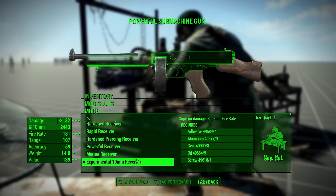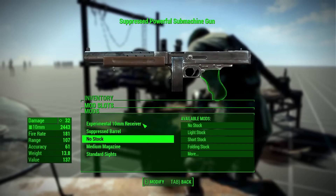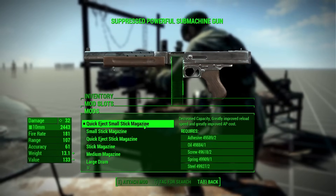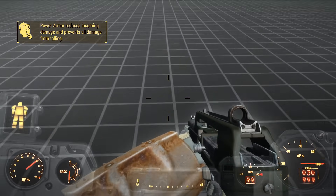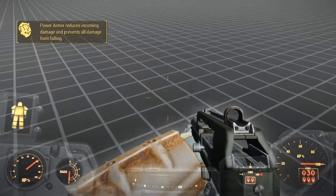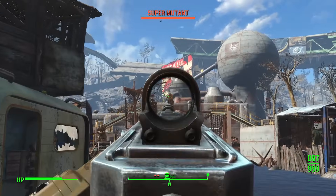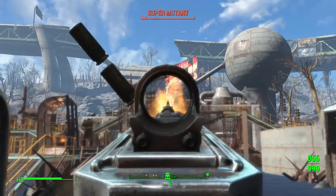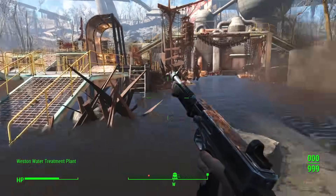The submachine gun is very interesting, with two receivers that convert the weapon into 10mm, four new barrels, six stocks, four stick magazines which change the weapon's animations — unfortunately these new animations caused the first-person power armor footsteps bug — and three muzzle devices. I've always considered the submachine gun to be a terrible weapon unless you're talking about the Spray n' Pray, so the higher damage receivers and recoil compensating stocks are much appreciated.